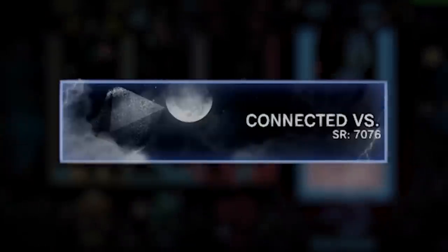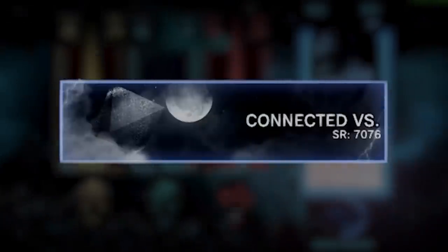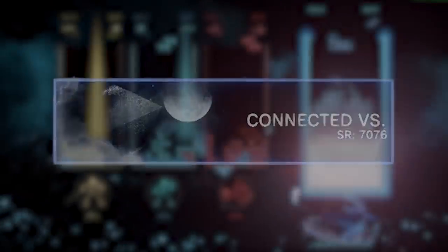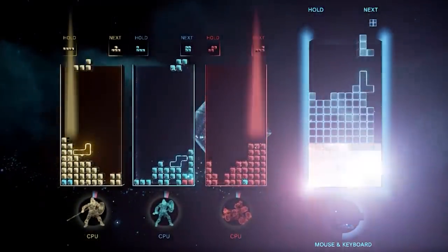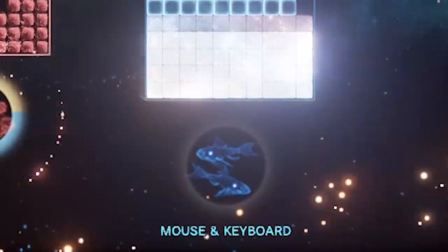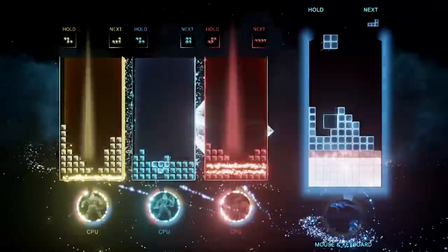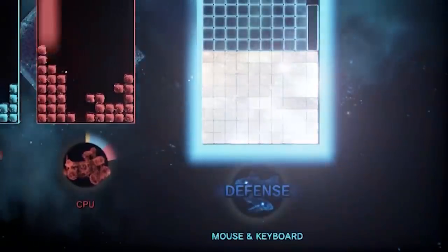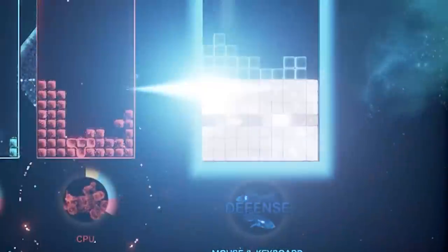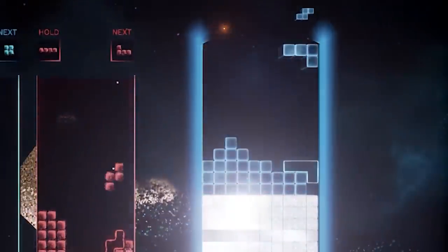Finally, in a special version of Connected mode that only goes live for a single day out of the week, a fourth player is able to play as the boss. When you're the boss, you have to strategize between attack and defense mode. You attack by filling up your blitz meter, which sends out one of a few different blitzes depending on what boss you're playing as. Switching to defense is the only way to clear away the white garbage sent by the other three players from the zone.